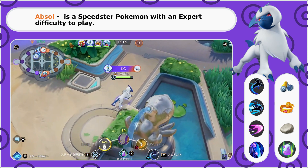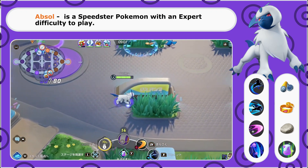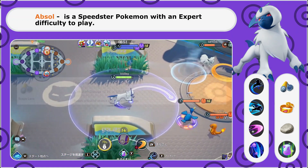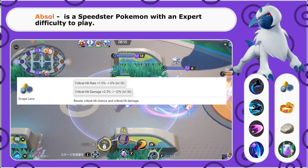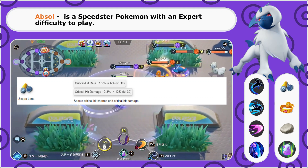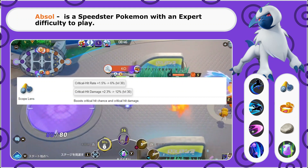Before we jump into the arena, let's take a look at the items we want to put on Absol for today's build. First up, we are going to be taking the Scope Lens. The Scope Lens will boost our critical hit rate as well as our critical hit damage. This pairs really nicely with Absol's passives that we will take a look at in just a minute.